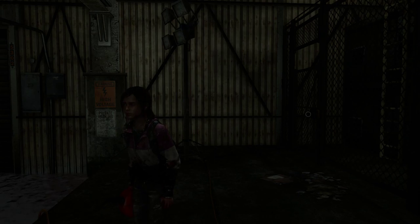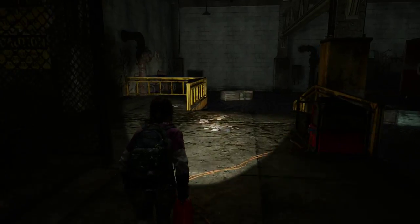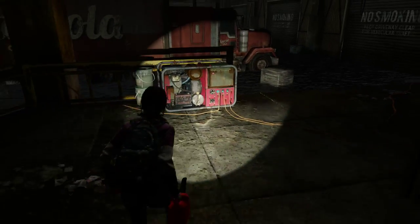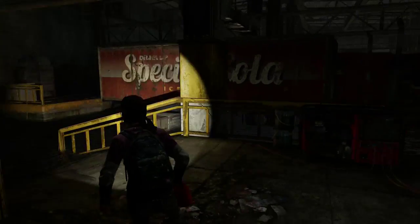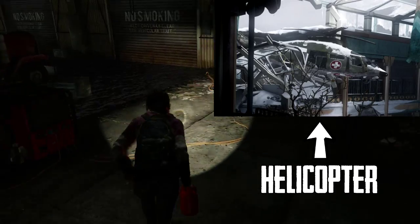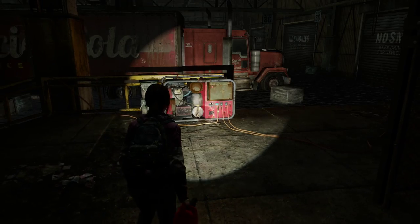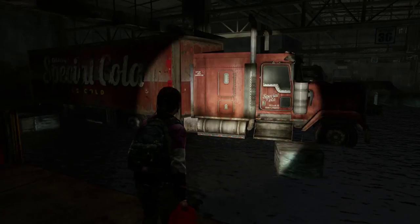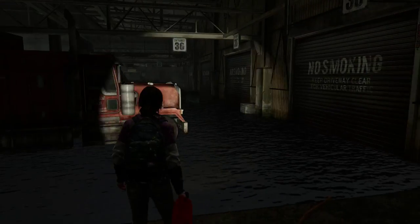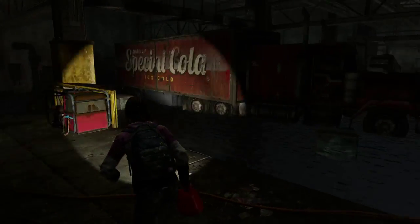Hey everyone, welcome back to The Last of Us Remastered Left Behind DLC. So in the last part we made our way into this room here where there's a generator, and that generator is connected to an electronically powered door that we need to access. Beyond that door is a helicopter with medical supplies inside. But the problem is the generator has no fuel, so we've got a canister and we're gonna try and siphon some fuel from these trucks. But this door also looks like it's powered by the generator, so we need to turn the generator on.